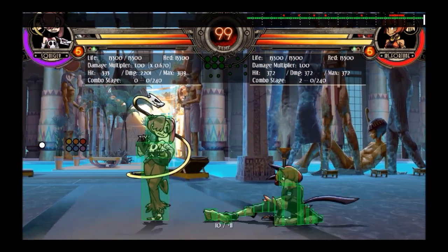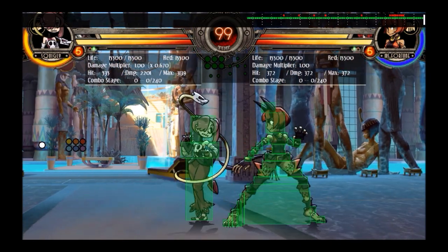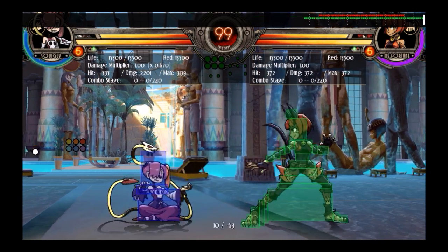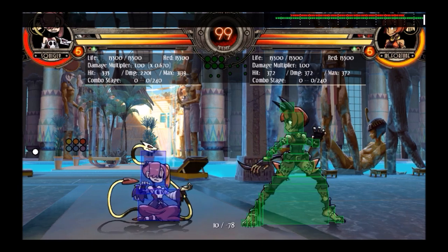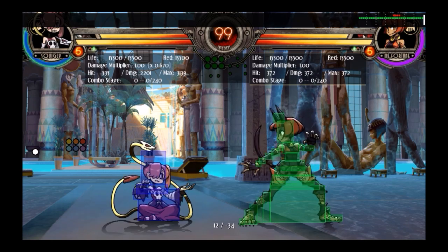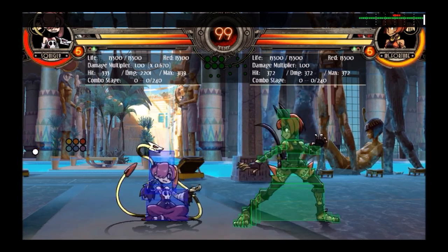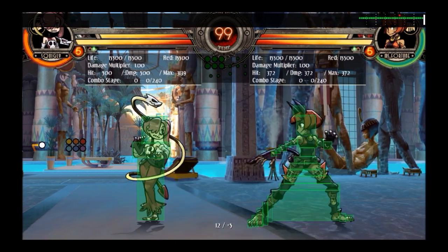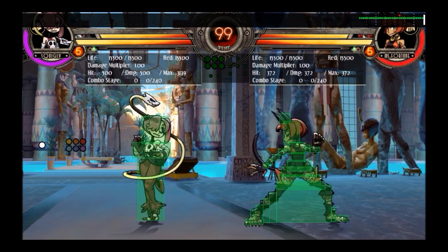This is the really good use of crouch light punch — particularly against characters with long-reaching lights like Fortune. The weakness is that it is her slowest light at 10 frames, only 2 frames faster than her fastest medium. So at that kind of range you have to gauge for yourself whether to do this or just go straight for the medium.